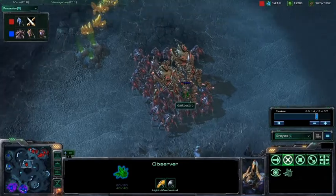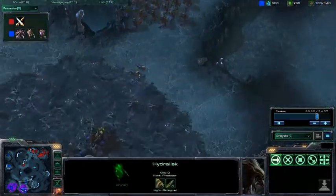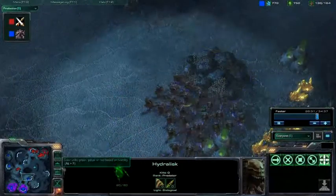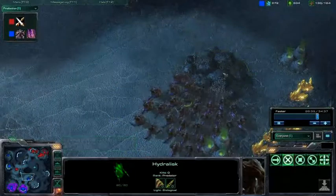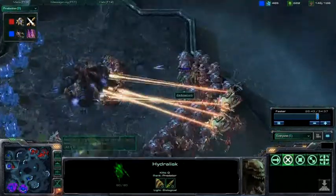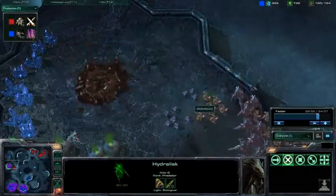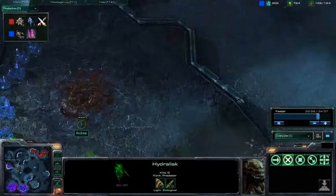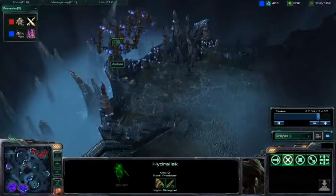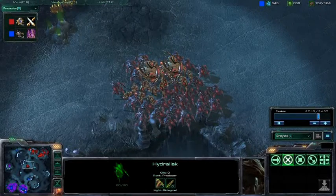The Zerg can rapidly expand — more than just expand. Looks like the Hydra army is moving around. It looks like Andrew is going to force Darko to choose between the Hydra army or the Muta army — or the Hydra army is just going to attack the rocks. It's the only place where he doesn't have an observer. Darko waited until the upgrade was completed to attack, which is a smart move — very smart. Denying those minerals, killing the larva.